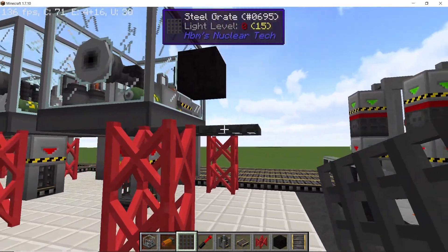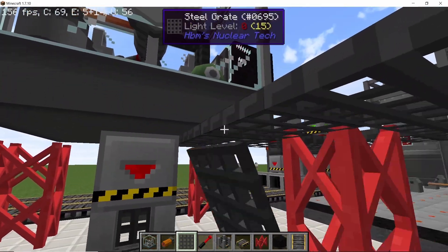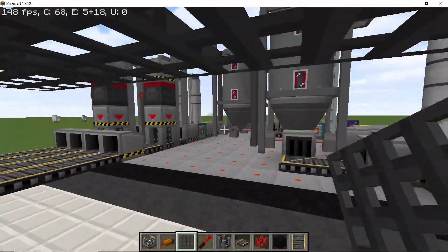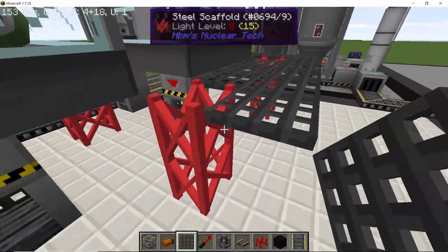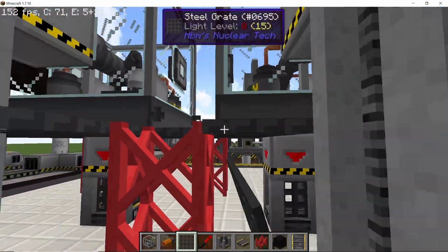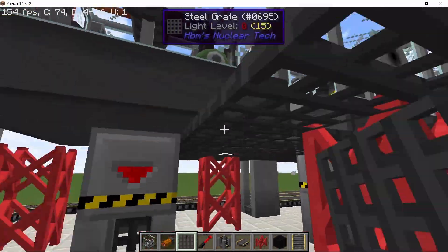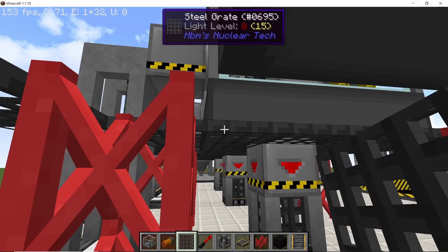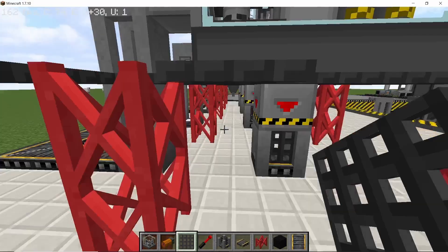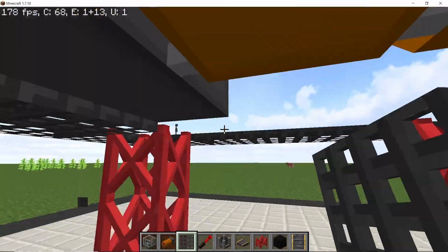Cover the entire bottom part with grids. The reason I said it's painful is because you can't really use World Edit for this, so this whole step has to be done by hand. The good thing is that you can walk both below and above it, so placing the grids like this is great because it won't hamper this area — you can easily access it. Once all the grids are placed it's gonna look good, it just takes some time.